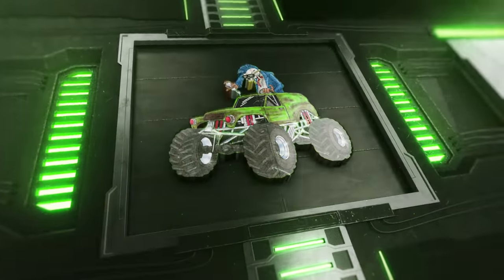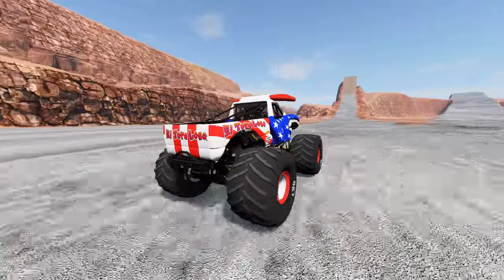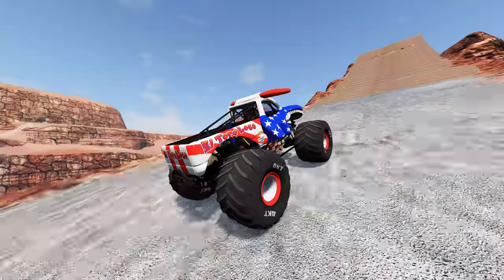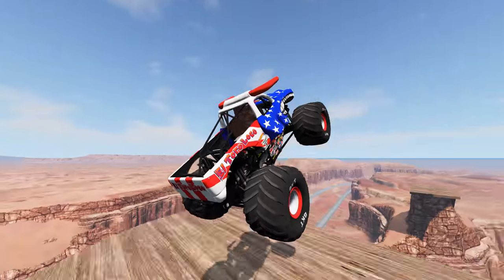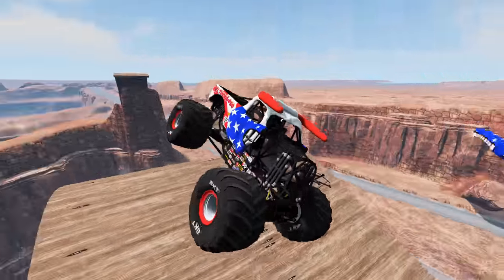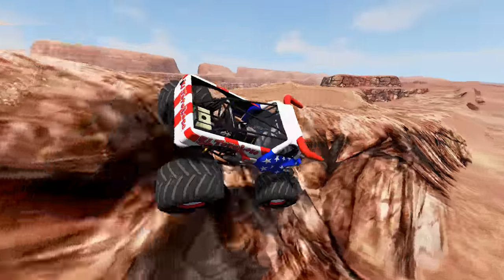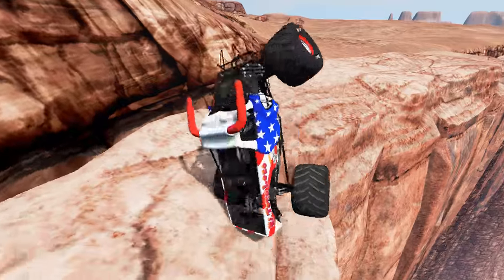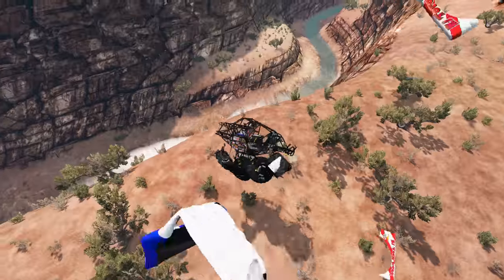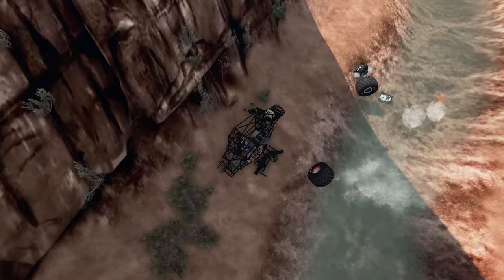Now we've got to see if El Toro Loco can tie it up — that's going to be hard to top. If El Toro Loco gets the landing and the truck is in one piece, we will go to a tie-breaker round. El Toro Loco approaches the ramp with some nice speed — it's looking good. He gets a little sideways off the jump but he's still going to make it on the other side. He might make it off the bounce. El Toro Loco gets the landing — wait a minute, he just went off the side. He's going to have to stop the truck, and El Toro Loco goes off the side — this is going to be a huge crash. El Toro Loco is eliminated. I really thought we were going to the tie-breaker round.